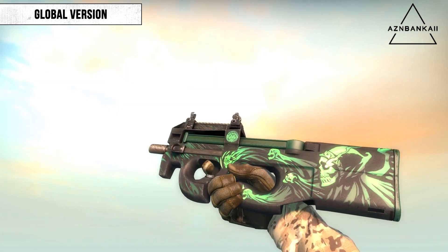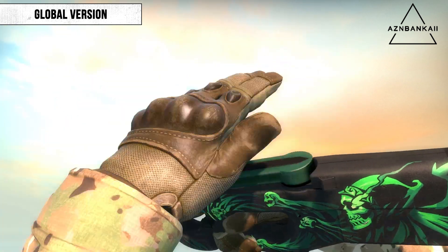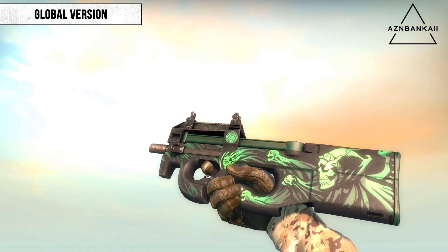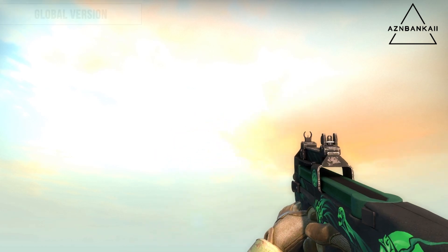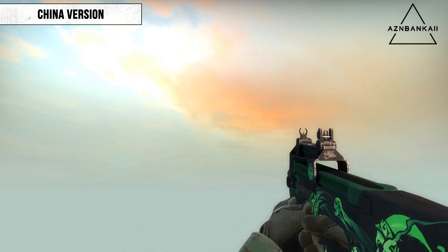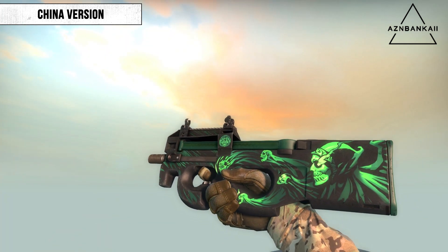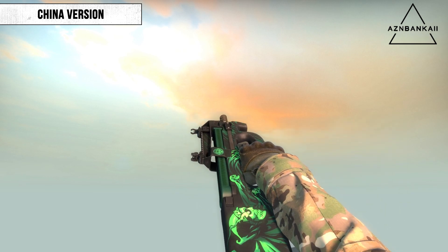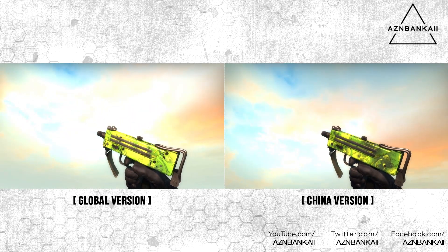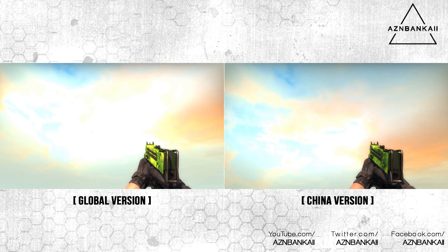Two other skins have also been recently changed. The P90 Grim, which is in the Gamma 2 case, has been slightly altered — the skull-like figures in the global version now have noses in the Chinese version. Also, the MAC-10 Nuclear Garden has been updated, featuring a darker color compared to the original design, with all skulls replaced with gas masks.